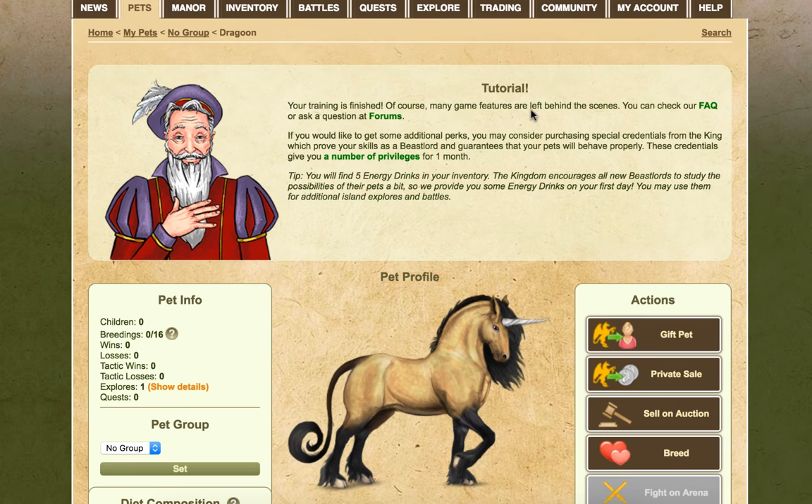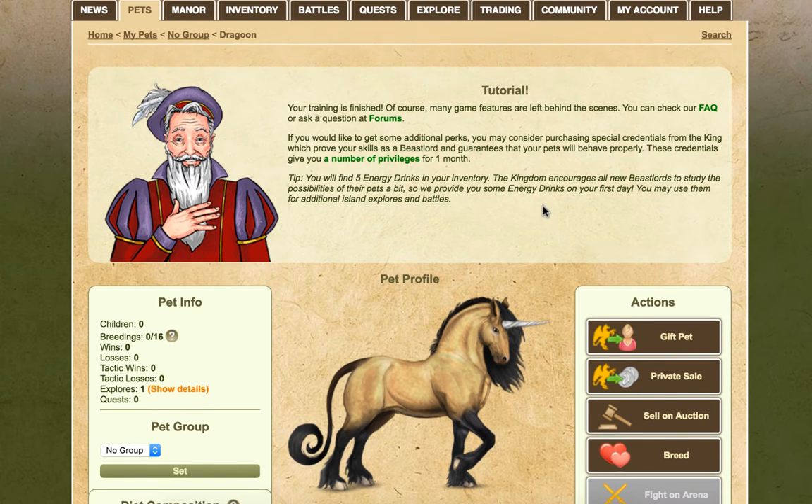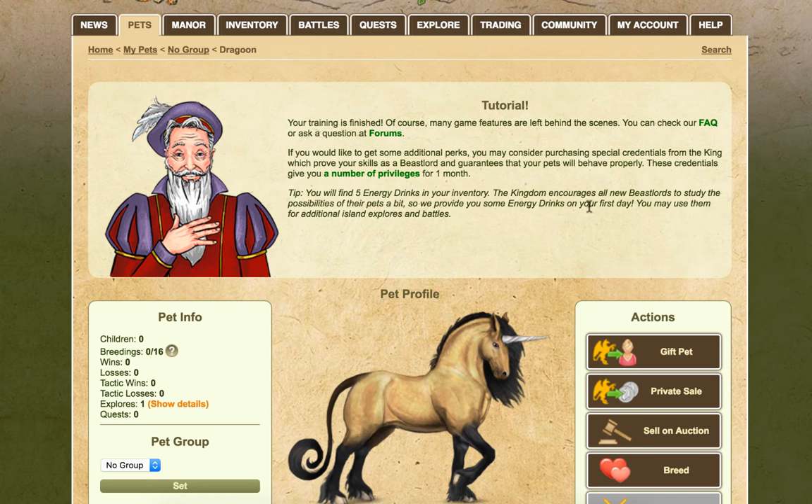Your training is finished. Many game features are left behind the scenes — you can check the frequently asked questions or ask in the forums. If you'd like additional perks, you may consider purchasing special credentials from the king, which give you privileges for one month — it sounds similar to VIP perks on horse games. You'll also find five energy drinks in your inventory; the kingdom provides these on your first day so you can use them for additional island exploration and battles.